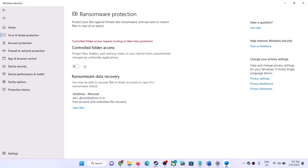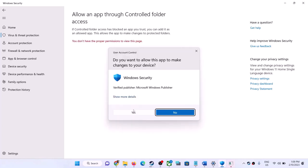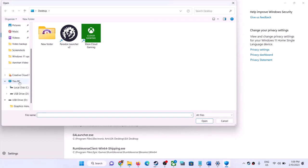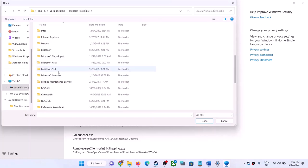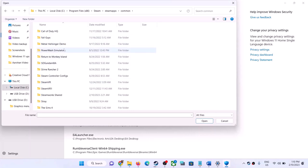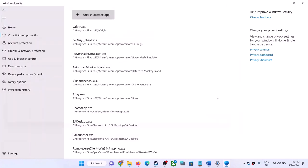Scroll down and click on Manage Ransomware Protection. Control Folder Access will be on. Click on Allow an App Through Control Folder Access, click Yes to allow, then click Add an Allowed App and Browse All Apps. Navigate to the game installation folder — for Steam, go to Program Files (x86), Steam, steamapps, common, and open the game folder. Select the game EXE file, click Open, and then launch the game.